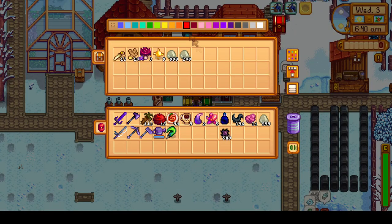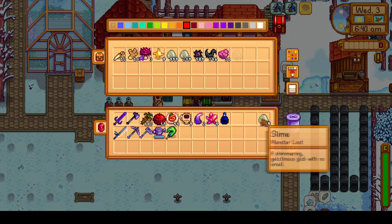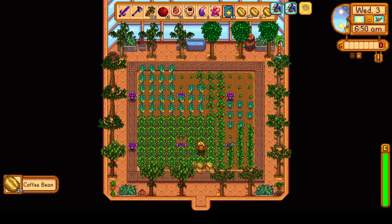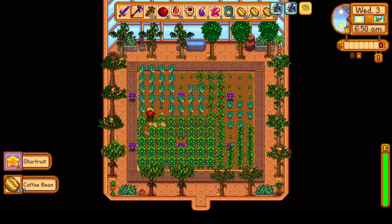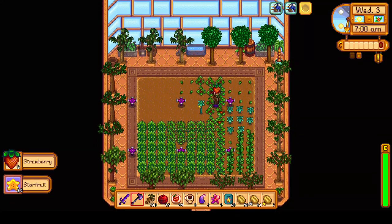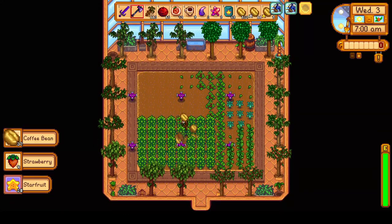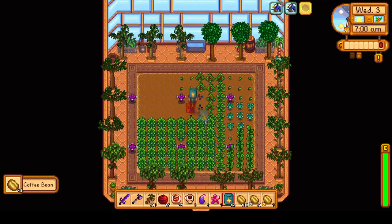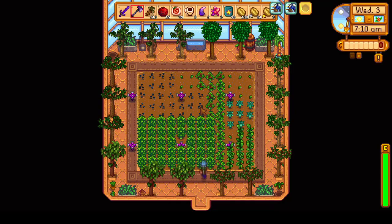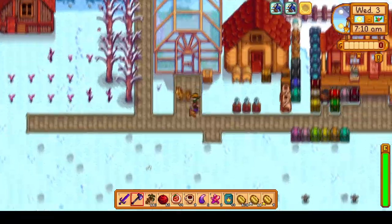I'll also put all of the Ginger Island unique resources in here such as the ginger root and the magma cap. After that, we will tend to the greenhouse and collect the coffee beans and strawberries, and harvest and replant the starfruit. I'll skip over the rest of the farm chores including petting the animals, cycling the machinery, and managing my inventory.